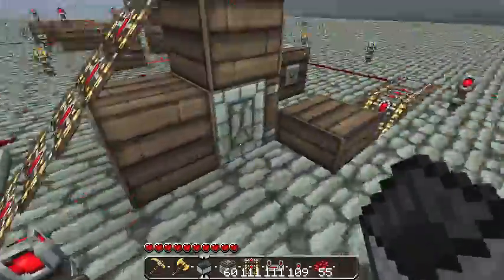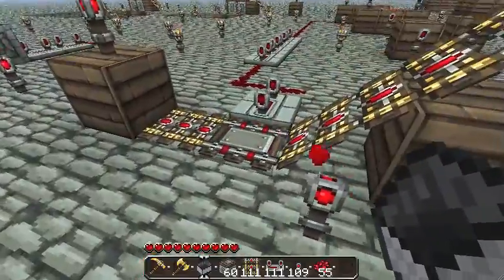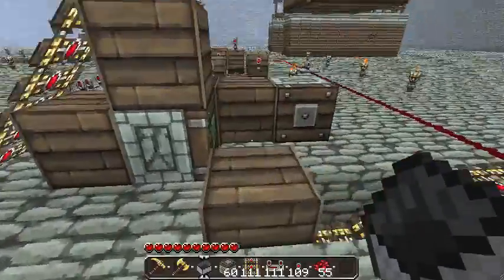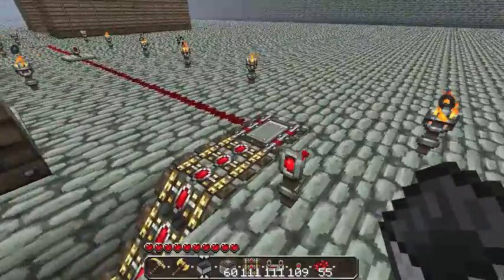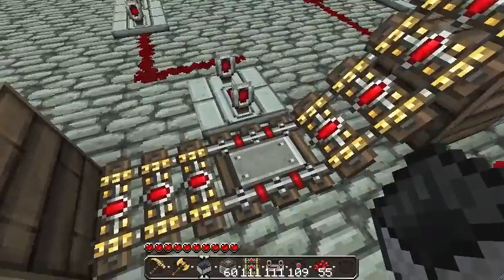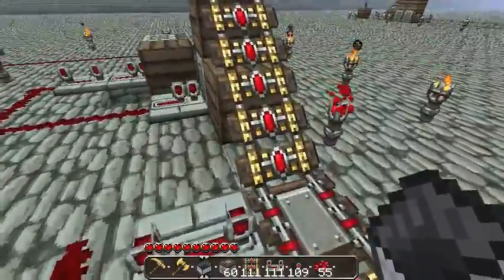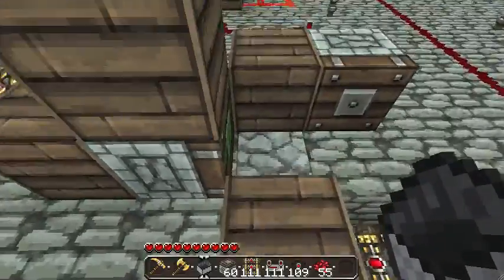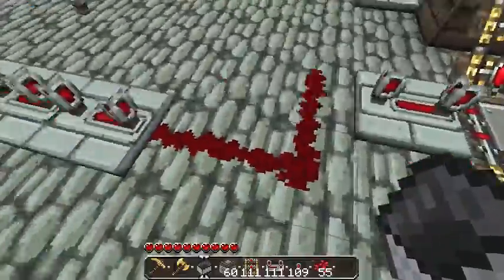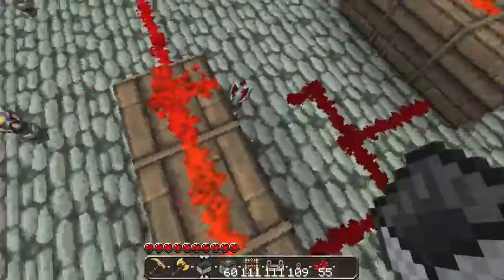The first thing we have is a detector rail on either side of the tracks, which activates and then deactivates our passenger detection system. This is hooked into an RS NOR latch — basically, when we trigger the first one it tells our system to start looking for our rider to exit the minecart, and when we trigger the second one it deactivates the system. The first detector rail runs through a series of repeaters all set to their longest delay, which gives us enough time to make it up over the ramp and down onto the stone pressure plate without activating the system too early. From there it goes all the way down to the RS NOR latch that controls our passenger detection system, turning it on and off.